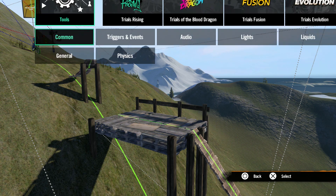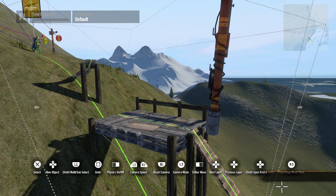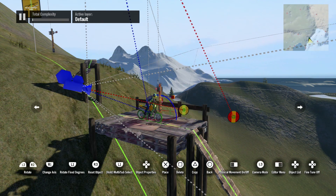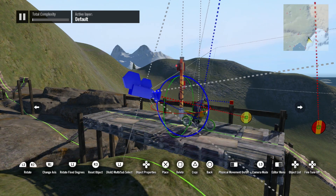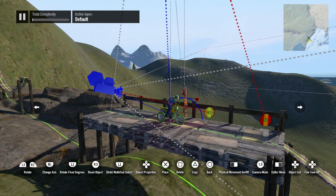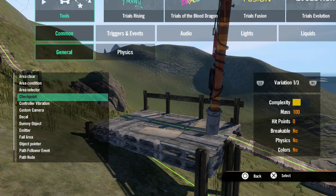Now that we have a basic driving line with obstacles, we can add a few checkpoints. As a general rule, the more checkpoints you place, the better. An area with a short lull between obstacles is a great place for a checkpoint, and it's good to have as few obstacles as possible between checkpoints.